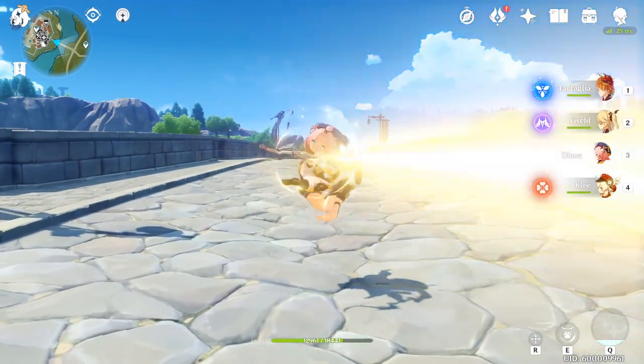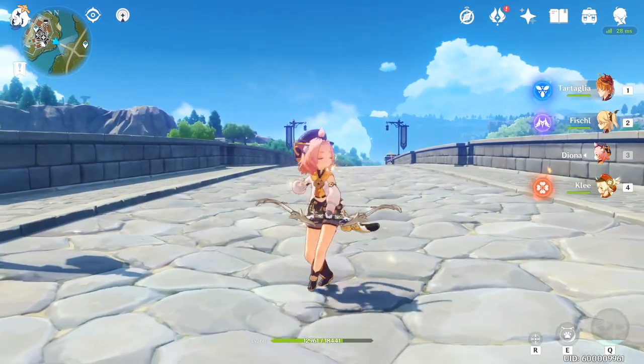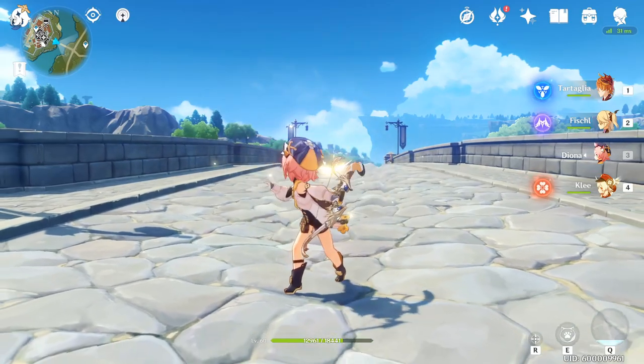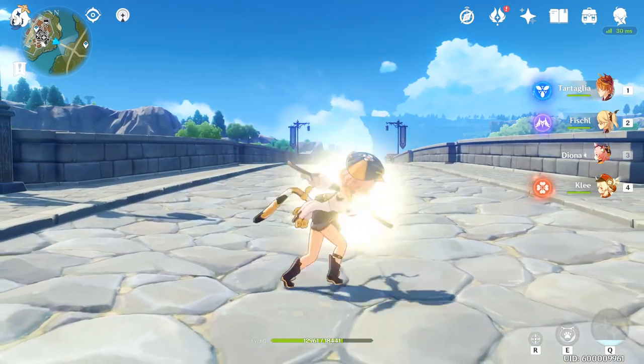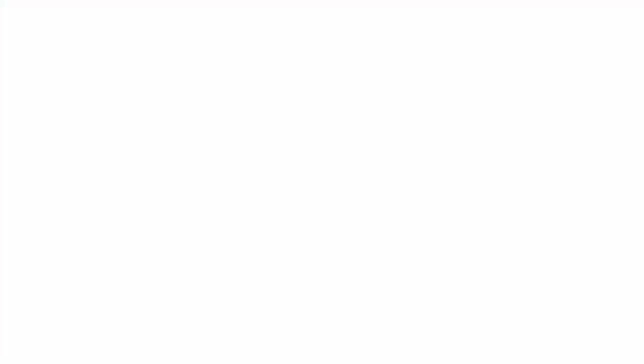Okay, let's talk about Diona. Diona is a support character that specializes in cryo damage, healing, and shielding. She uses a bow to attack, which also applies cryo damage with charged attacks.